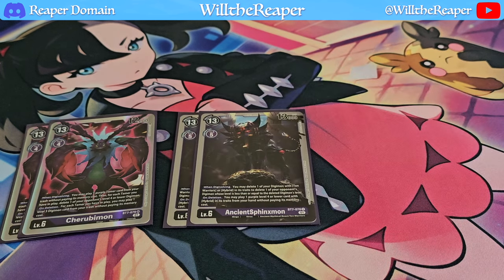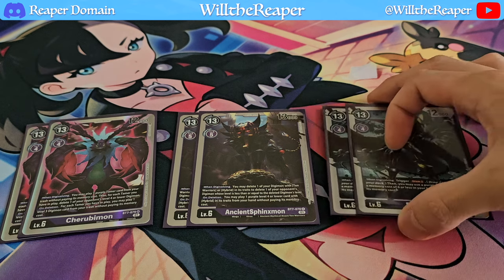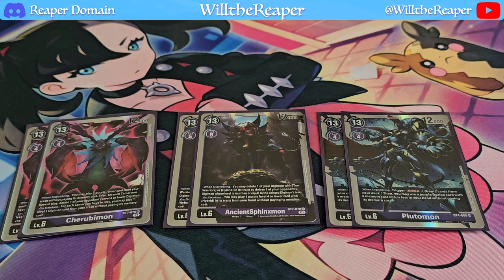Next, we're playing 2 copies of Ancient Sphinxmon, which is part of the hybrid line and has great synergy for this particular deck. The remaining level 6s are more utility cards. We have 2 copies of Plutomon — essentially, when you digivolve into this, you get to draw two.